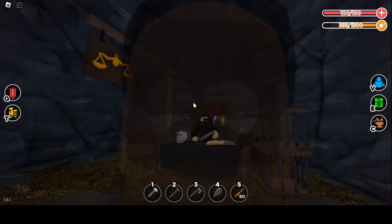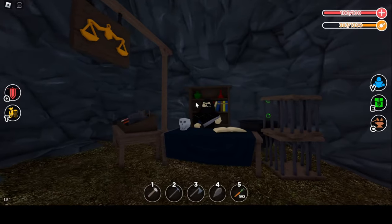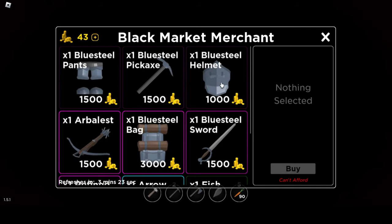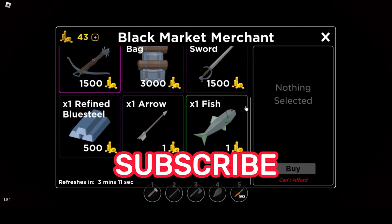He looks scary but he gives the best items and resources in the game. The items and resources at the merchant do get refreshed, so if you don't want to buy what's listed already, you can come back later and you will find different sets of items.